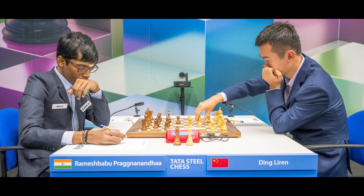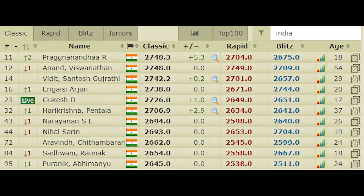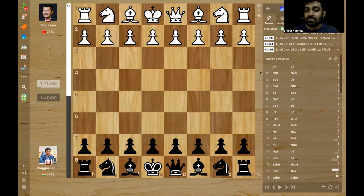In round 4 of Tata Steel Masters, Pragnananda defeated the current world champion Ding Liren and becomes world number 11 and India number 1. Coincidentally, Pragnananda defeated Ding Liren in the same tournament last year, also in the 4th round itself. Let's see how he managed to do this.